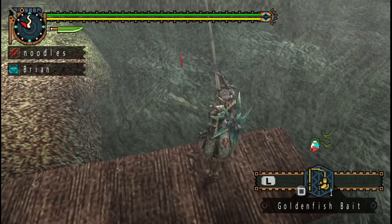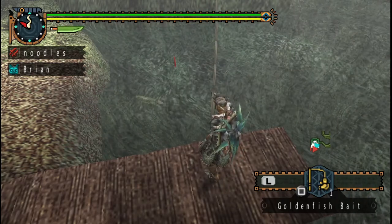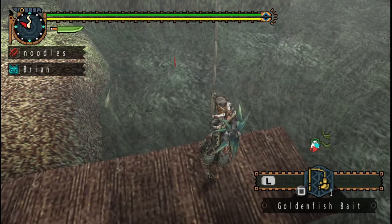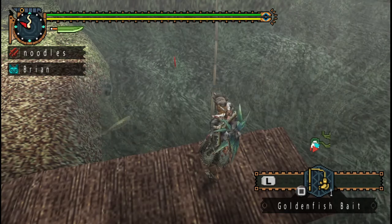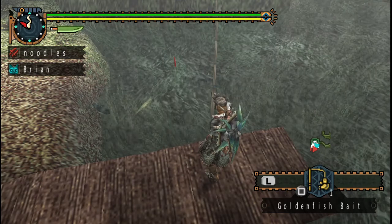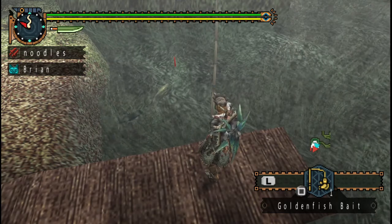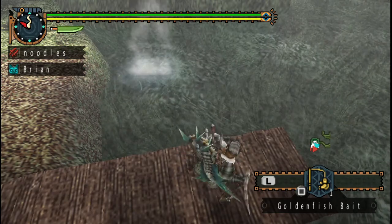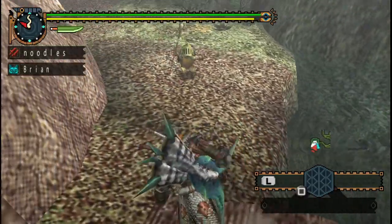Remember, you can do this on any quest, but I prefer to do it on the paw pass missions, so as soon as I'm done collecting my golden fish I can immediately leave. I don't have to hunt anything or gather anything — I can do this all on my own time.